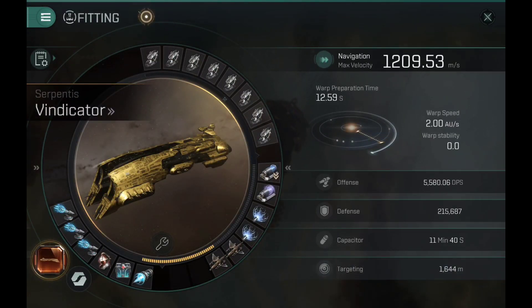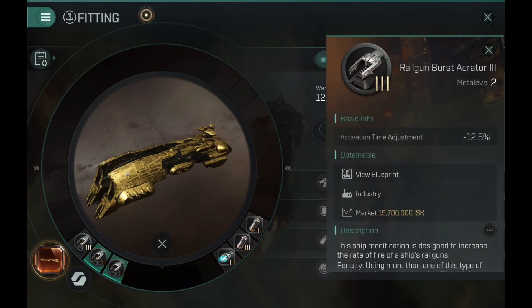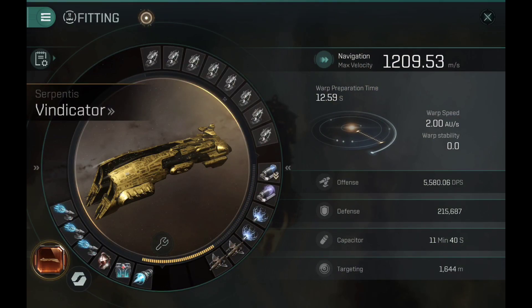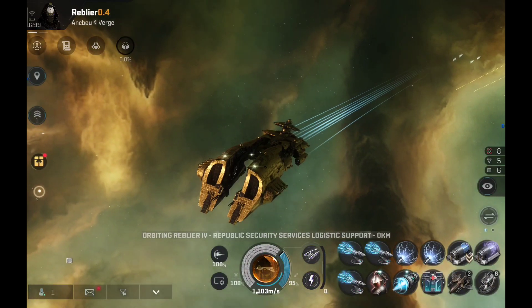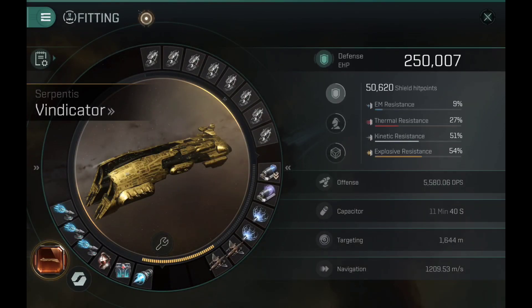Speed is 1.2 km per second — actually not that slow, a fairly decent speed. Pretty happy with the speed on the Vindicator. The rigs equipped are burstrators, some capacitors, and auxiliary thrusters, which means you can make the ship even faster if you want. The Serpentis ships aren't that slow actually — they're decently fast, and overall pretty happy with their maneuverability and flight velocity.